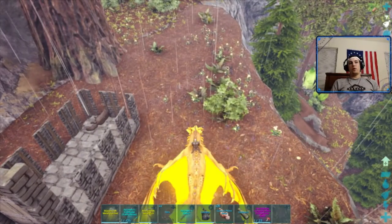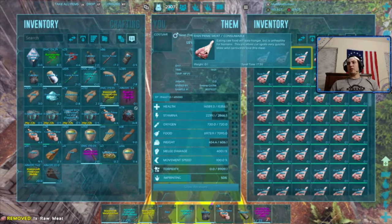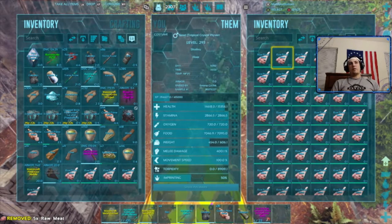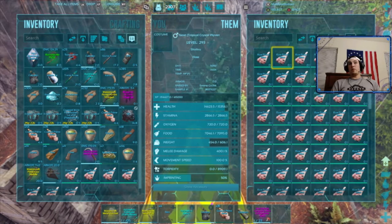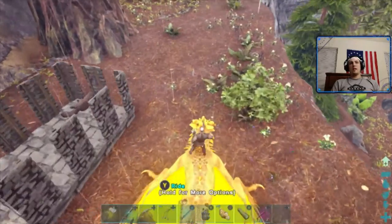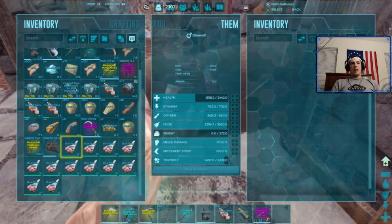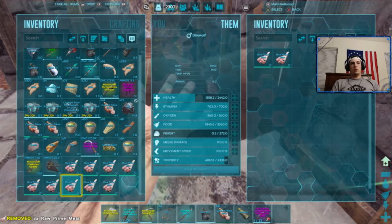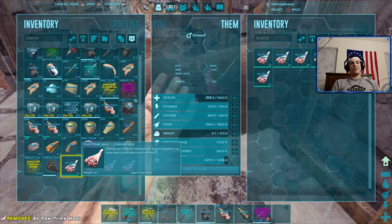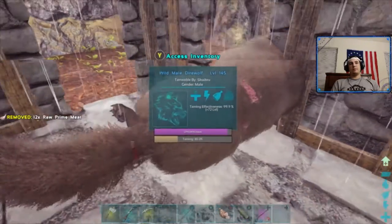We are back at the direwolf with some prime meat in hand to ensure we get a good tame effectiveness, so it will be a good level when it finishes. I will say for this specific tame I'm not going to use any narcotic because my server rates are high enough, but I would recommend carrying some narcotic with you just to be safe in case it starts to run low on torpor so you can make sure it stays unconscious.